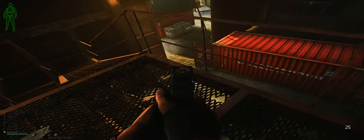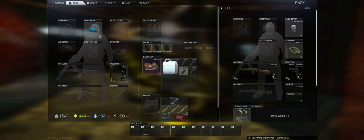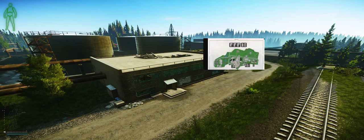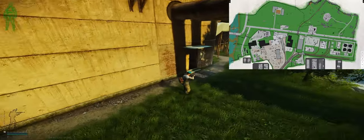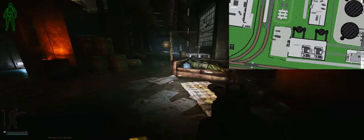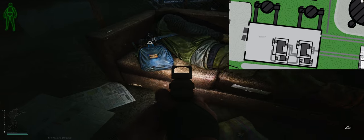Another place you can get it is whenever you kill a scav — go ahead and loot their pockets or their backpacks, and there's a chance for it to spawn in there. But if you're looking for a static spawn, this one does have one. It's going to be next to the dead scav, just laying on the couch in the boiler building on the east side of customs — on the map it's called Warehouse 7, on the far southeast side of it.